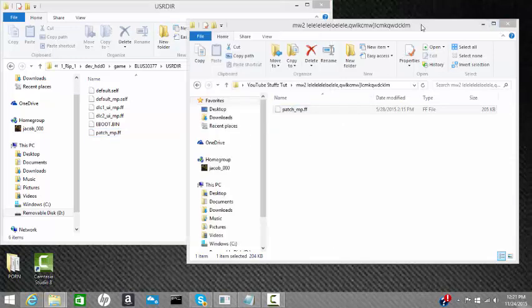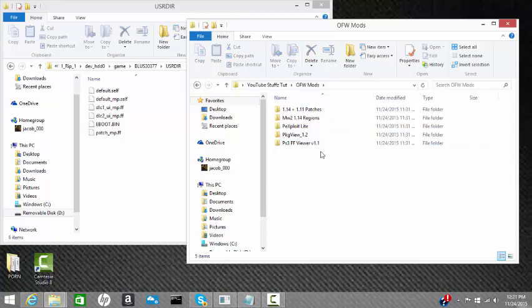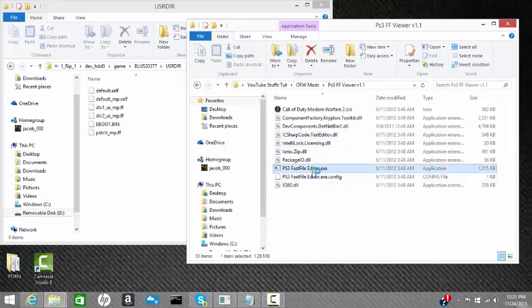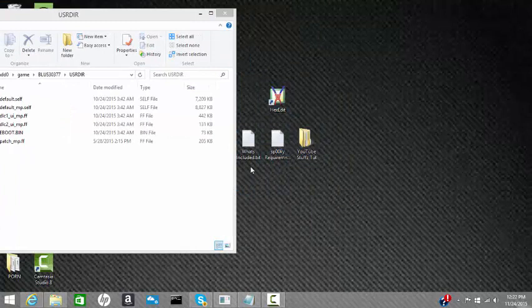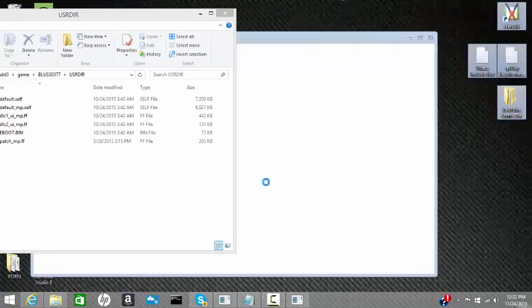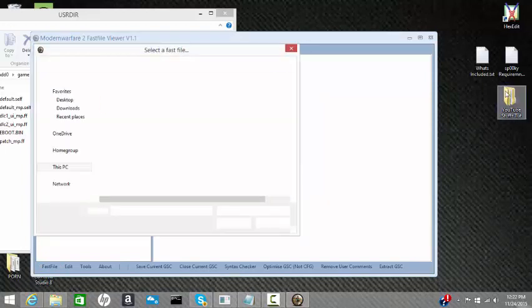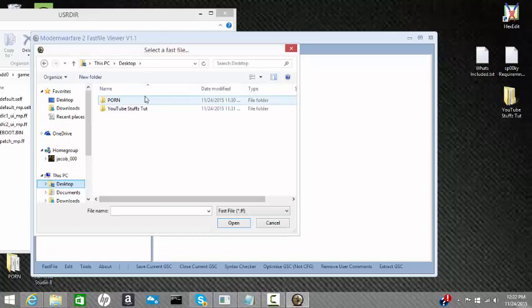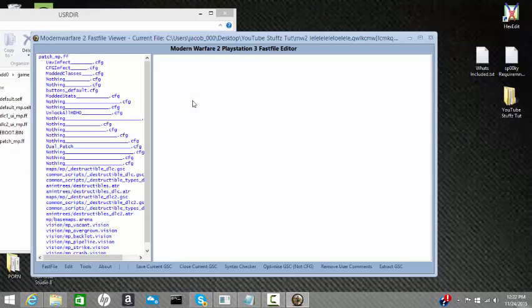I'll show you how to change the name. When you go into OFW Mods, this is everything that's included - it's by Elusive. The DS dot store you don't need to worry about. FF Viewer is what you need, so just open up the dot exe. Go into Fast File, then open Fast File, and go wherever the patch is that you want to edit. I'm going to edit the YouTube stuff - I'll open up the dot ff and here are all the different selections.